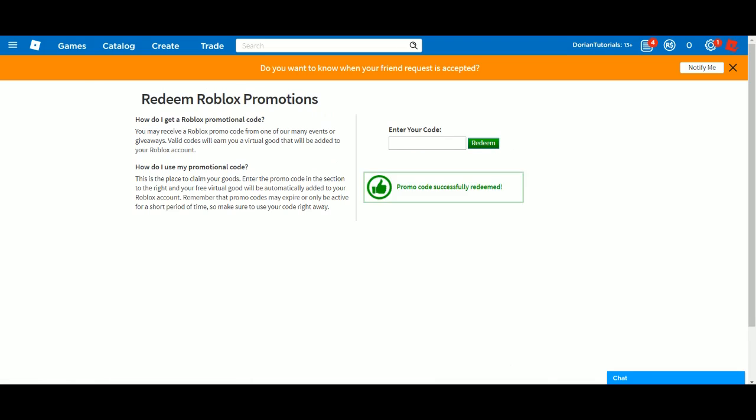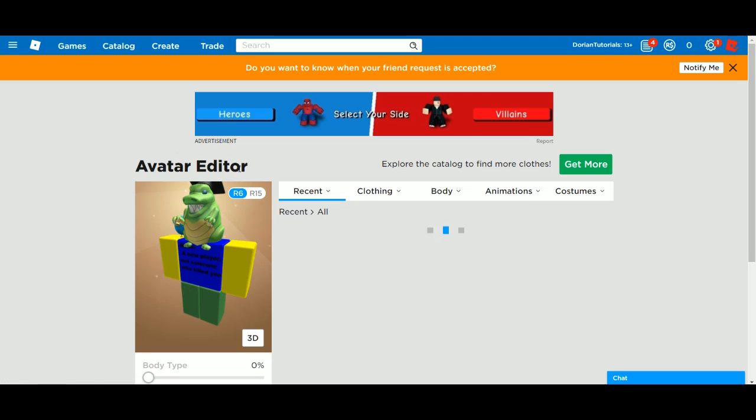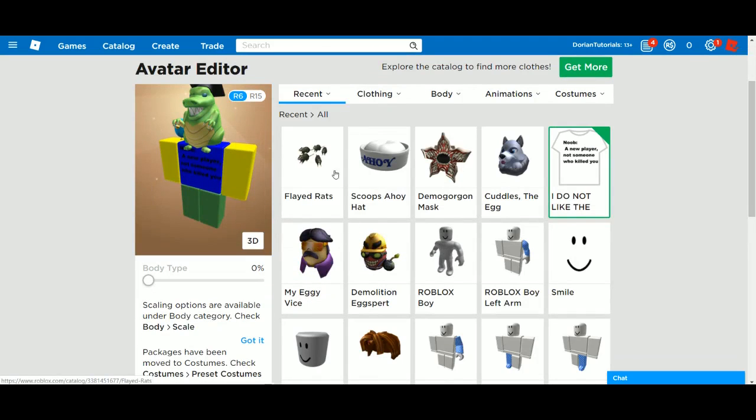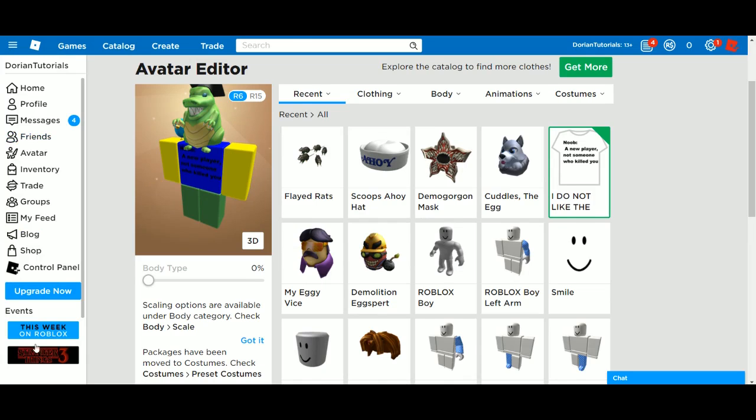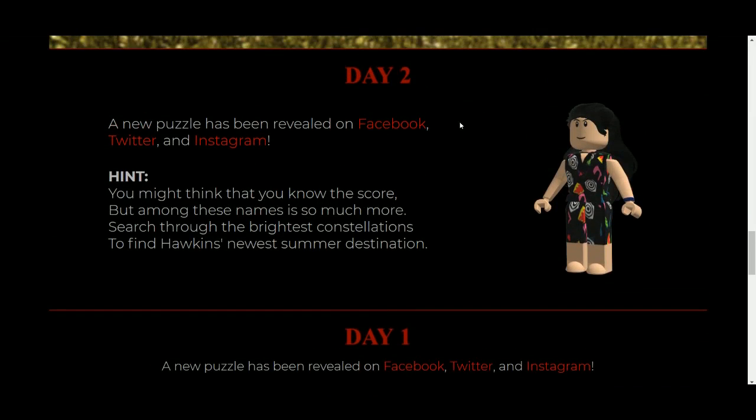If you unscramble those letters you get the code 'feeding time.' Go to roblox.com/promocodes and enter the code 'feeding time.' That's Day 1, and the item you get is the rats.